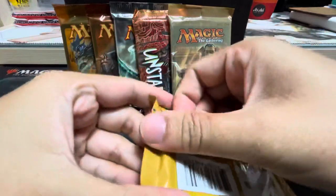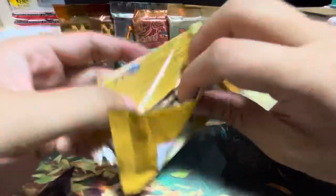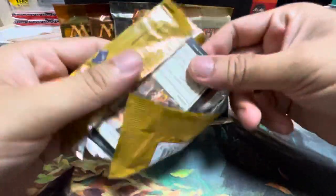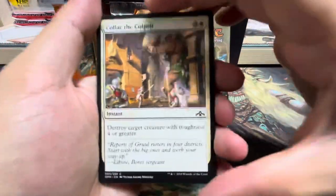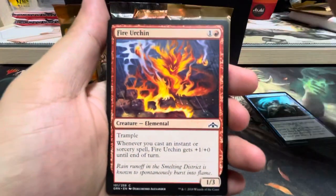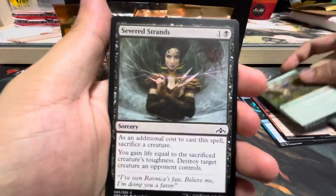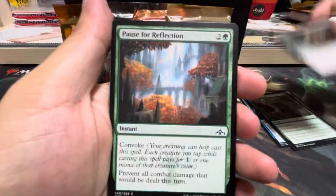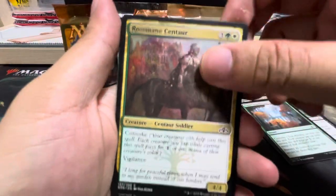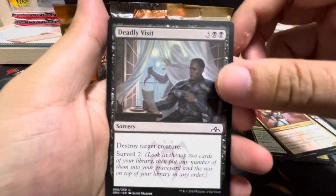First, we are going to do the Ravnaker pack. From here, we are chasing for a Shock Clan. First we have Collar Caprit, Dazzling Lights, Fire Urchin, Crushed Canopy, Severed Strands, Pause for Reflection, Rosemain Centaur, Garrison Surgeon, and The Visit.